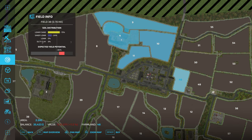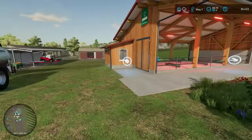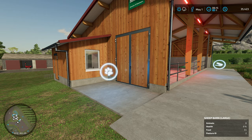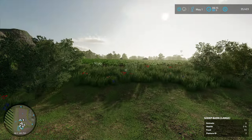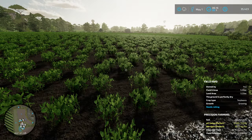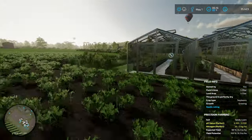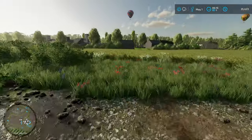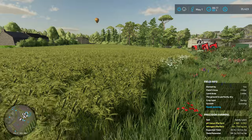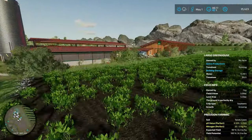But the thing we have to do first is get some sheep. We've got good money from all the lumber we sold, so we're going to get some sheep in. All of our crop is growing — nothing is ready to harvest. We've got our soybeans growing, and over here we've got our field of barley growing, which is probably going to come up ready for harvest first before anything else.